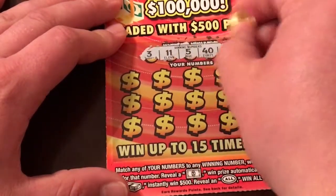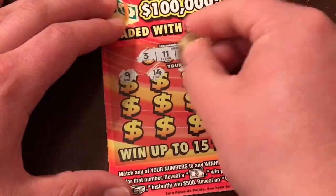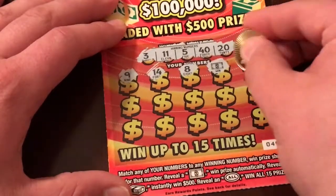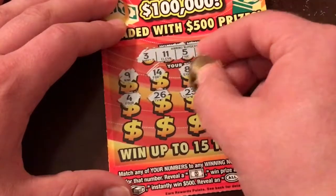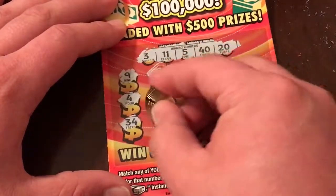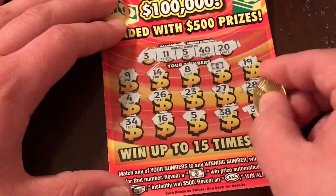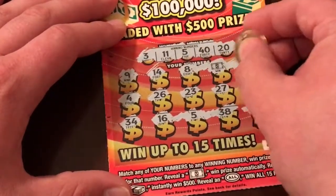Our winning numbers are $3, $11, $5, $40, and $20. Scratching through: $9, $14, $8 — and we've got a win symbol right off the bat! Then $8, $19, $4, $26, $23, $27, $28. Next row: $34, $16, $5 — we matched another one there. Then $38 and $35. All in all, we matched the number $5 and the win symbol up top.